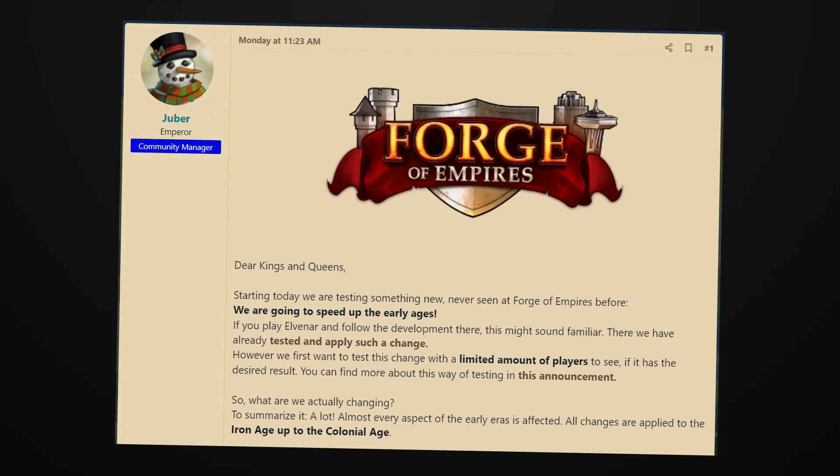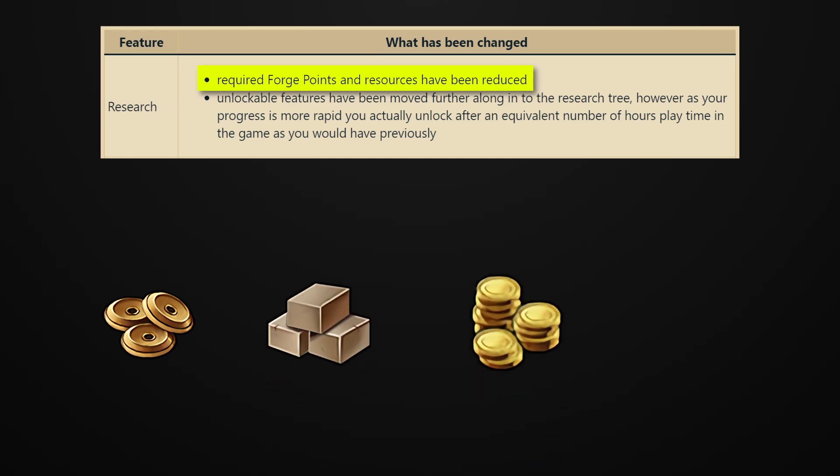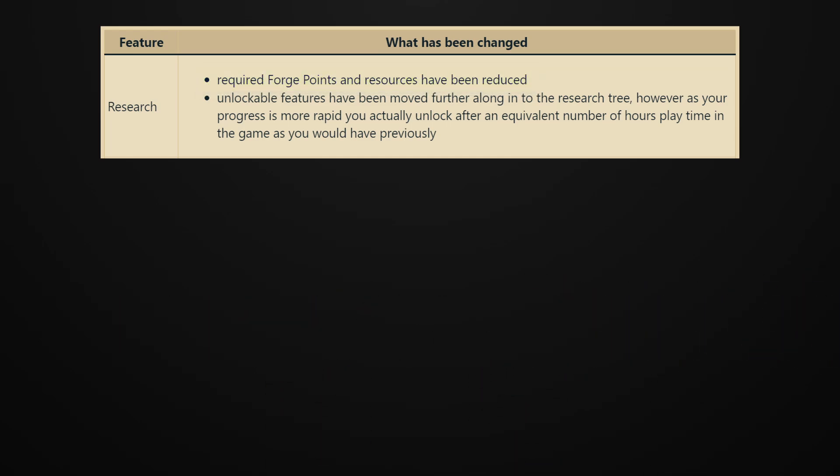As such, it was recently announced on the beta server that a new test is running where the Iron Age through the Colonial Age are much easier. In total, tech tree costs have been reduced, including both Forge points and resources like goods, coins, and supplies. However, features unlocked in the tech tree have been moved to later techs, such that it still takes the same amount of time to reach them.